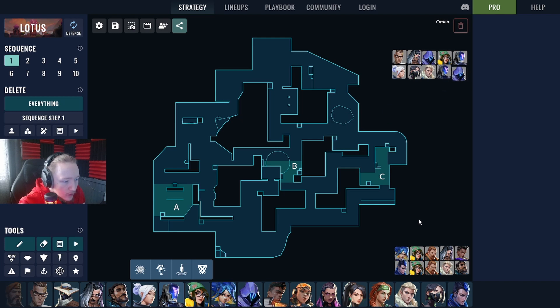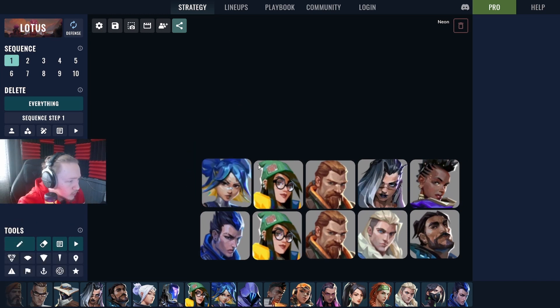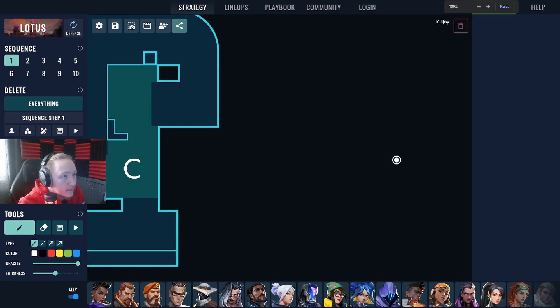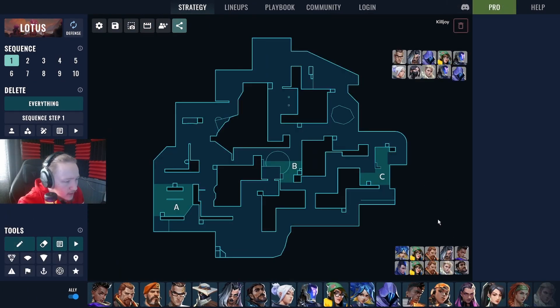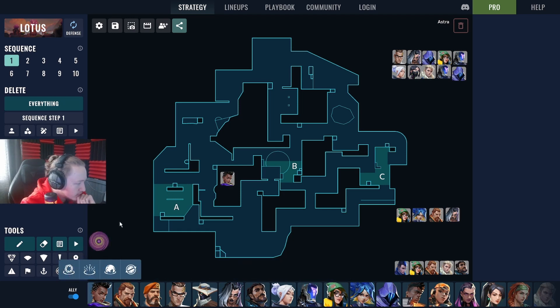The next comp is Neon, Killjoy, Breach, Fade, and Astra. This is the first time we're seeing Astra. I think Astra is really good on this map — she has a lot of tools to take space, similar to how she was picked heavily on Haven when she was unnerfed. People are realizing she's still good despite the nerfs she received.